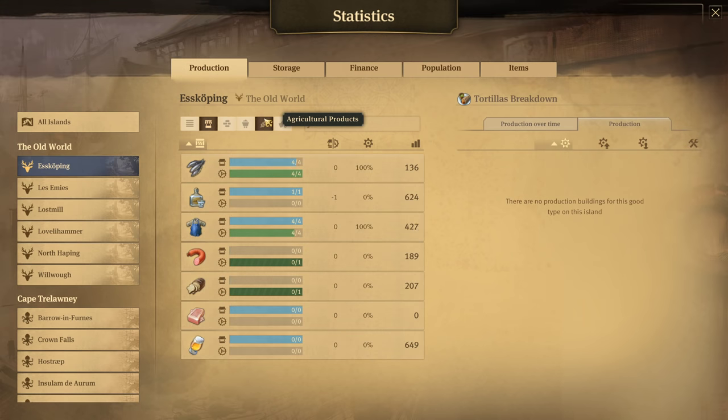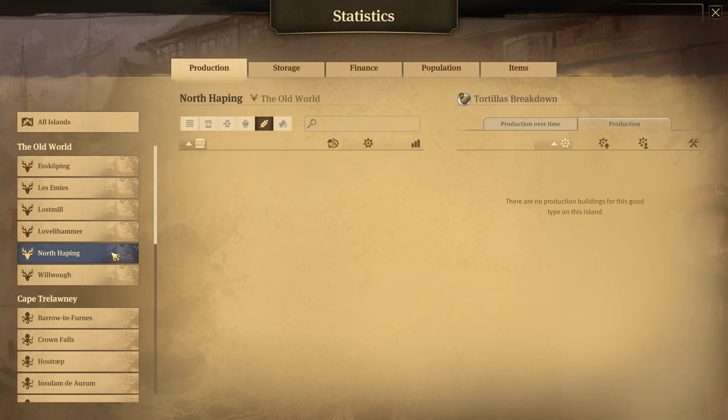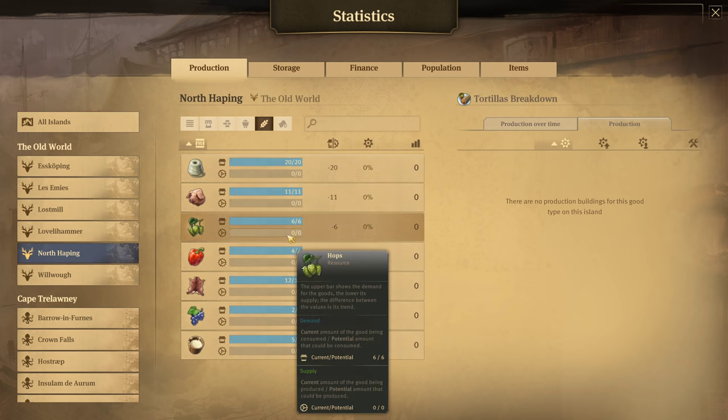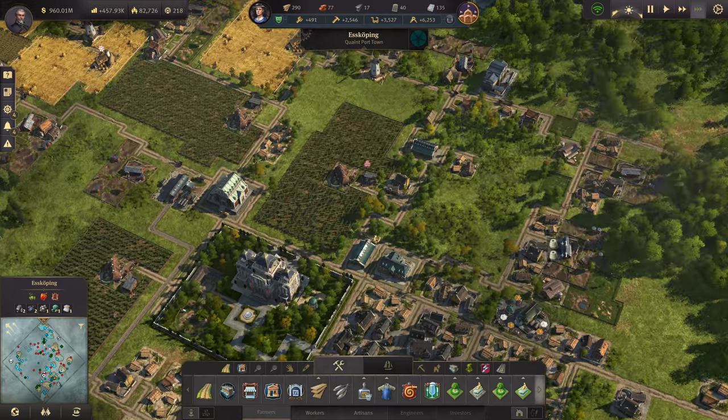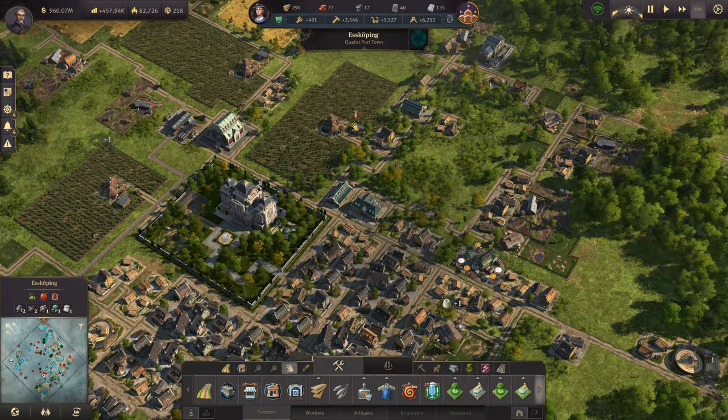Let's see how we're doing on the hop situation — we have nine. North Happing needs six, so we're done on hops already. We have all the hops we need.